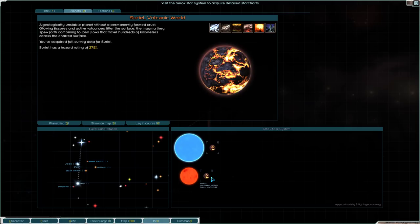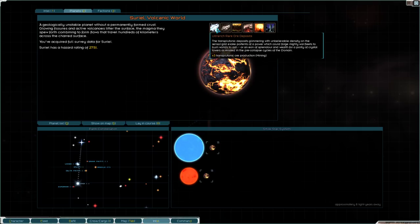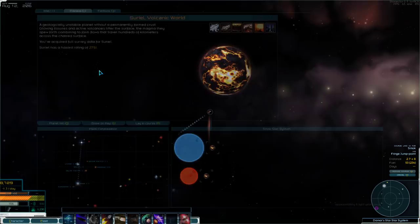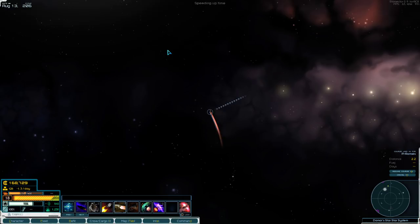I can just show system info. Here is Surreal — it is the only planet orbiting a binary system. It has rare ore, toxic atmosphere, technology, heat, and low gravity, with no ruins or anything like that. So there's no point in going.